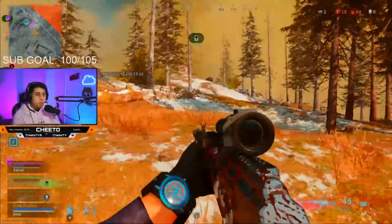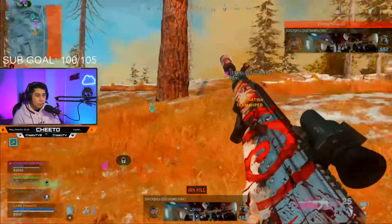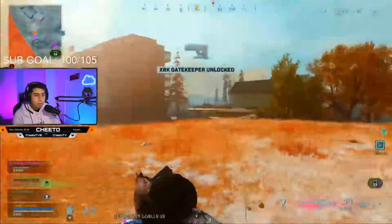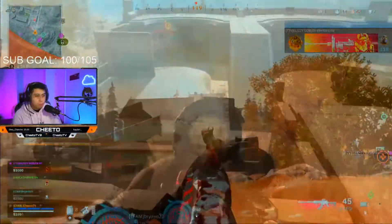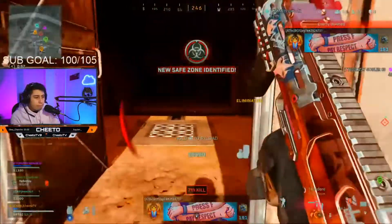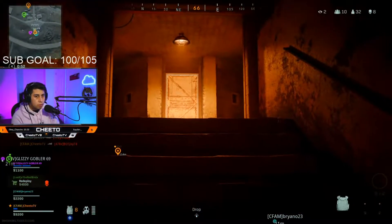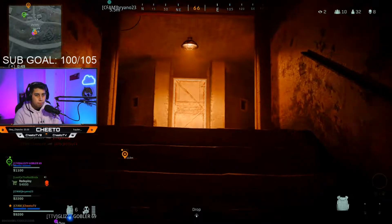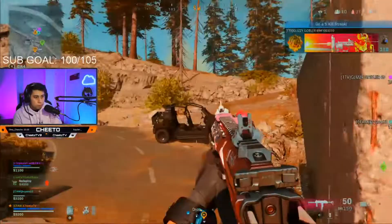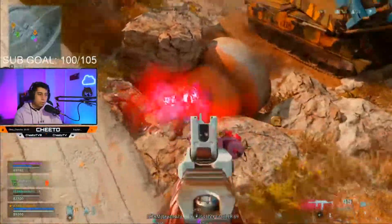Did we get him, Glizzy? I see one — stand him! Oh, I think I smacked him. Oh shit, they got out — I think they got out. They're pushing me, they're pushing me! Cover me, there they come. Enemy UAV over here — there you go.